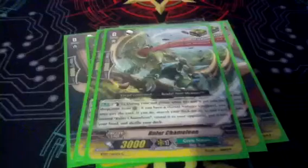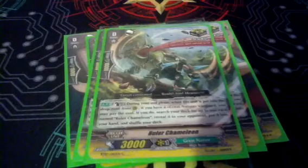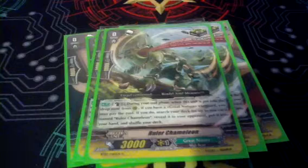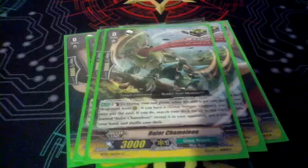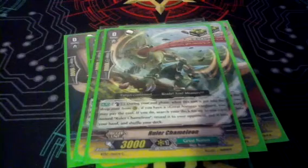We have our 4 Vanilla Crit and 4 Ruler Chameleon. I would suggest always playing Ruler Chameleon — he has a very relevant effect in this deck. I would always play Chameleon instead of a 4 or 8 Vanilla Crit. He's really good.